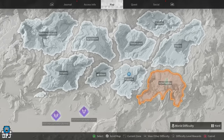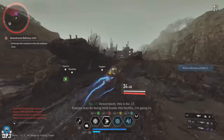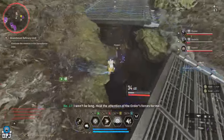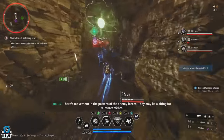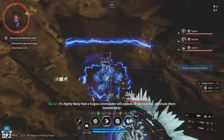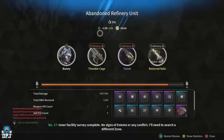Next up we have the Echo Swamp Abandoned Refinery unit mission — one of the more popular gold and Kuiper farming spots. I can run this in about 30 seconds on a fully kitted Bunny, but the average time for most players is around 60 seconds. Per run you'll get around 14,600 XP, 50k gold, and around 3,500 Kuiper. Over an hour that's around 87,600 XP, 3 million gold, and 210,000 Kuiper. If you're running with Bunnies this can be done twice as fast, doubling those numbers.